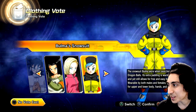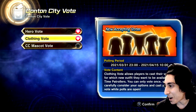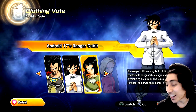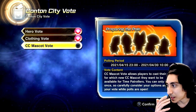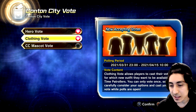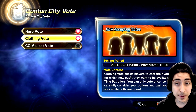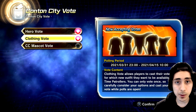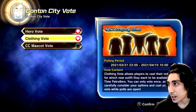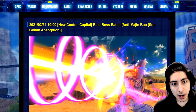I'm going to cast the vote for Bulma's snowsuit — let's do it! I know some people might get mad at me for that. Let me know down below what you voted for. The last vote will be the CC mascot, running from late last night at midnight all the way until the 15th, so the 15th is your last day to vote.